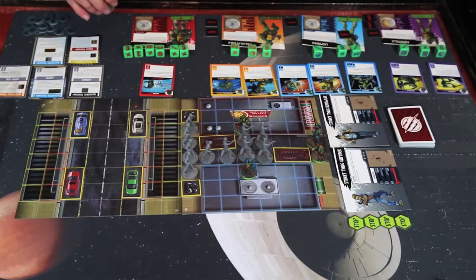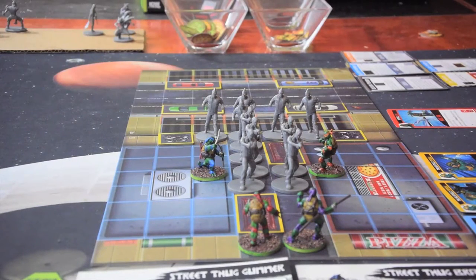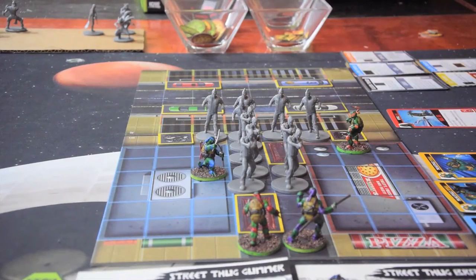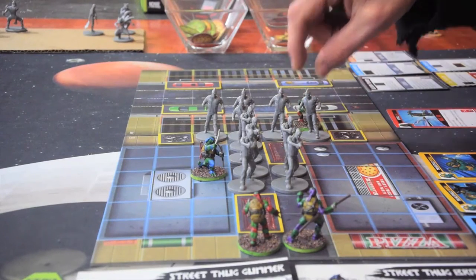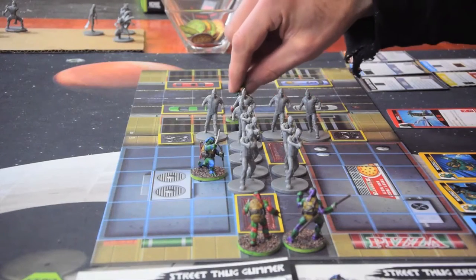I can choose which turtle I want to activate. I am going to go with Michelangelo. He's got lots of movement here. If you have a double symbol you can't break up the symbol. So for example this double skateboard symbol — I can move 8 with it. If I stop to attack I'll lose the balance of my movement. So I'm going to go 1, 2 — you cannot move through people — 3, 4, because it's a yellow space it costs 2 to move into. I'm going to use my special ability that gives me a free move every round. I still have 4 movement left: 1, 2, 3, 4.